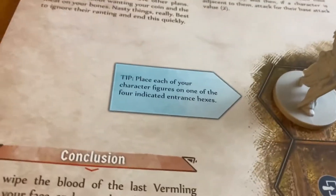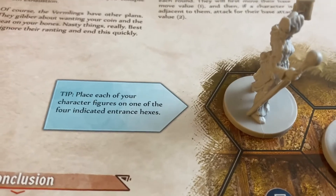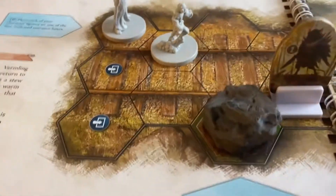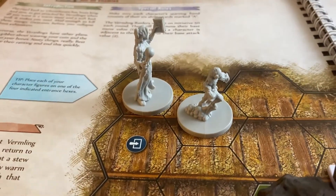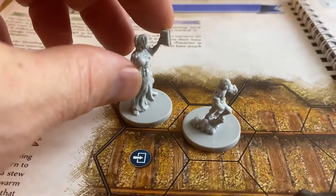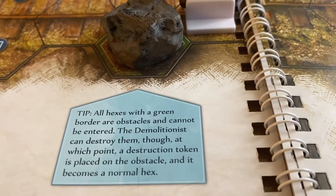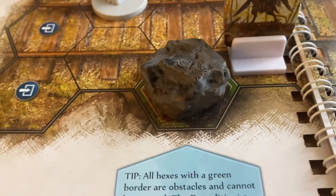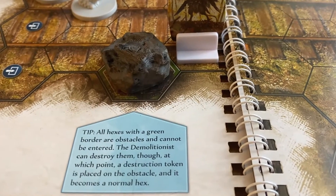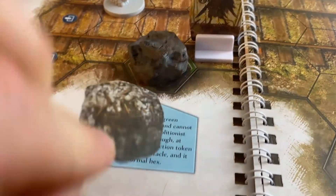The map has hint boxes too. For instance: 'place each character figure on one of the four indicated entrance hexes' — you can see the little hexes with a door and arrow. I'm putting the demolitionist up front since he's our damage dealer, and the Void Warden behind for protection from the tank. Another tip: all hexes with a green border are obstacles and cannot be entered. The boulders have green borders, so they're obstacles. The demolitionist can destroy them, at which point a destruction token is placed and it becomes a normal hex.